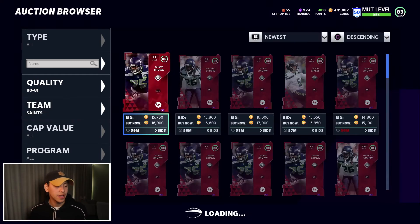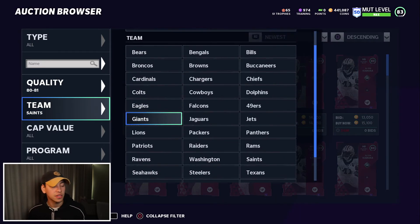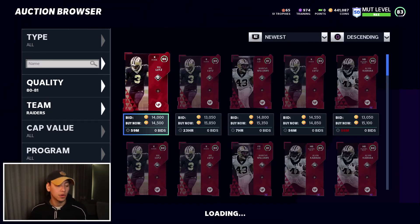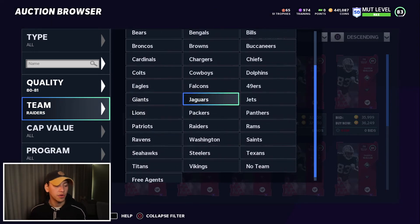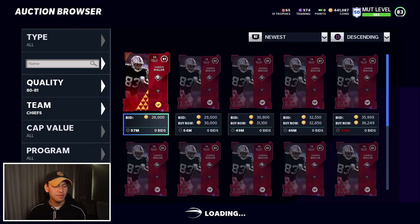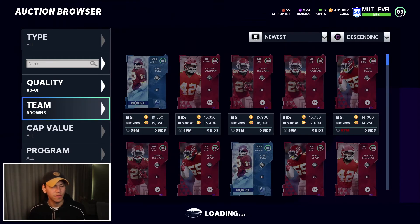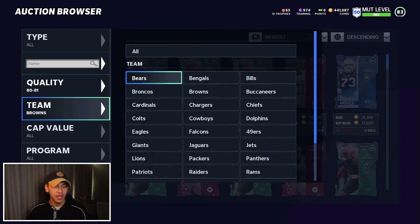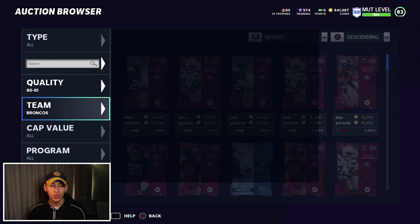You can do this for any overall. I like 80 to 81s — it's good for people with smaller budgets. But maybe you want to go for higher overalls: 82s, 83s, 84s, 85s. Those different overalls can be really lucrative as well. Definitely try out different things that might work for you.